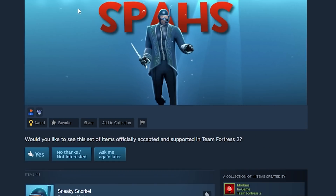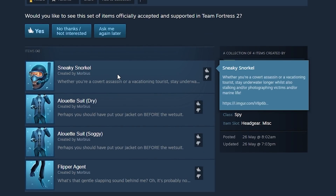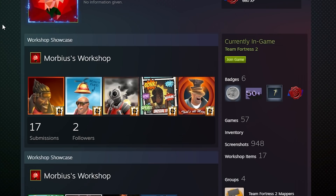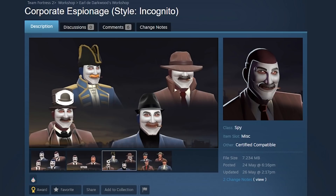Next, the Flipper Agent — one of three items. The full set is called the Submarine Saboteur, consisting of the Sneaky Snorkel, the All the Way Suit, and the Flipper Agents. Created by Morbius, who funnily enough made quite a few items just this week alone — my man's been cranking out some stuff.